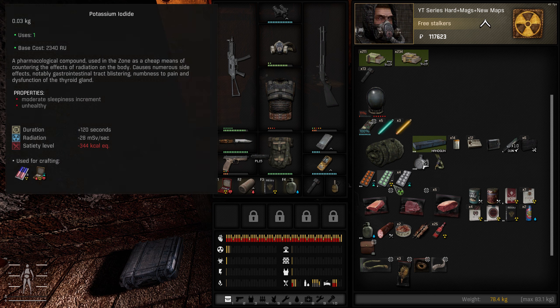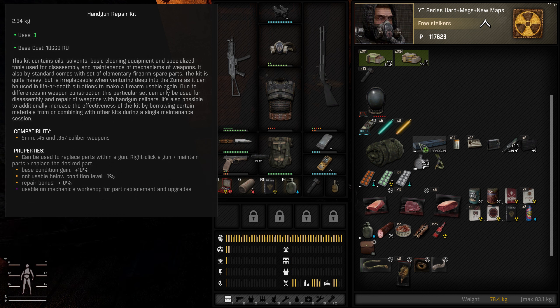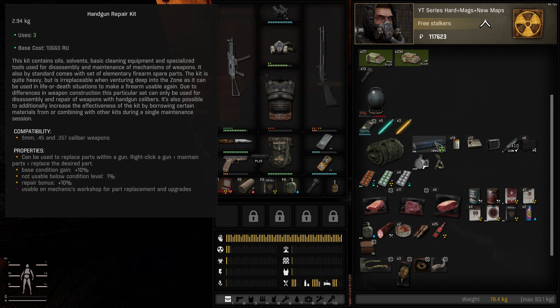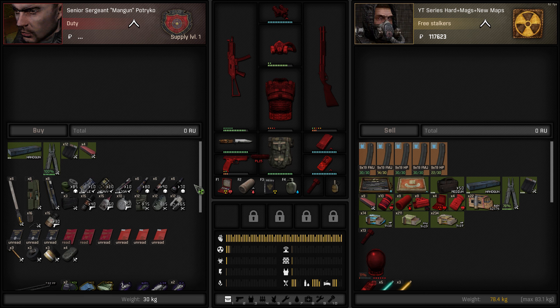If you guys want to actually learn how to craft in this game - some of these YouTubers, I swear, they're like brain dead. I've seen so many crafting things come up like 'oh this is how you craft efficiently' or 'this is actually how you craft in the game.' Dude, it's not hard. Just let me show you - literally just follow the game's guide.